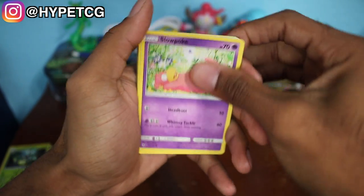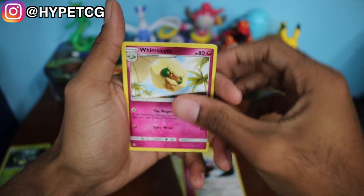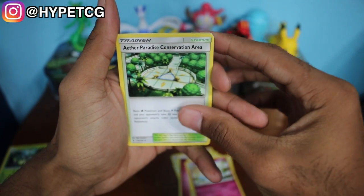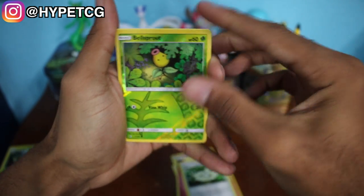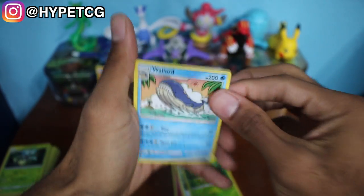Last but not least, getting into another Lycanroc pack right here, and hopefully this one doesn't give me as much trouble as that last pack. Here we go — we have a Slowpoke, an Alolan Vulpix, a Beldum, a Petilil, a Fletchling, a Fairy Energy, a Bewear, a Whimsicott, Aether's Paradise Conservation Area, and we have a Bellsprout reverse holo and a Wailord non-holo rare.